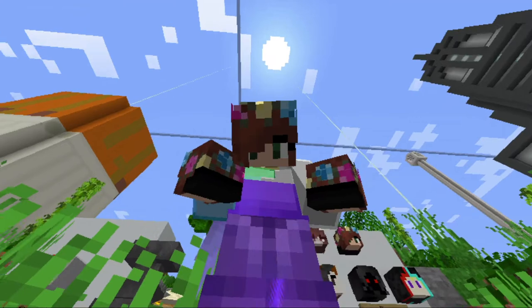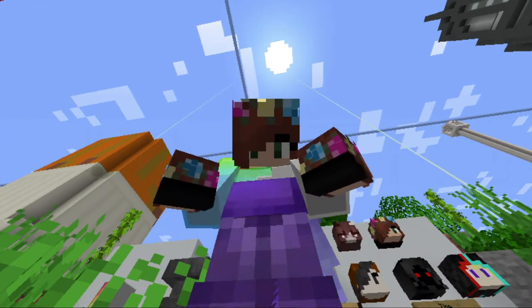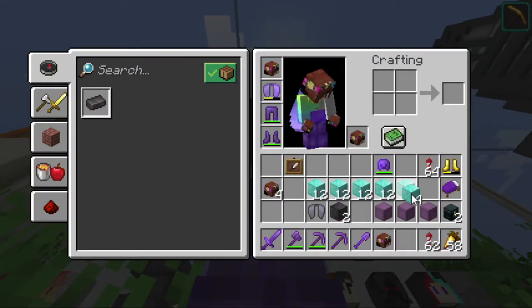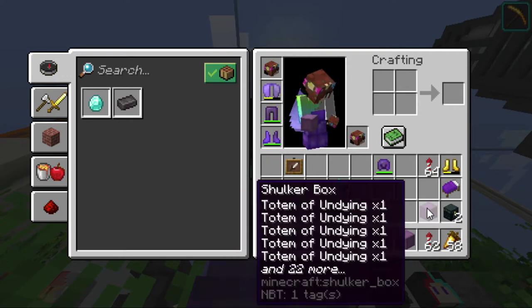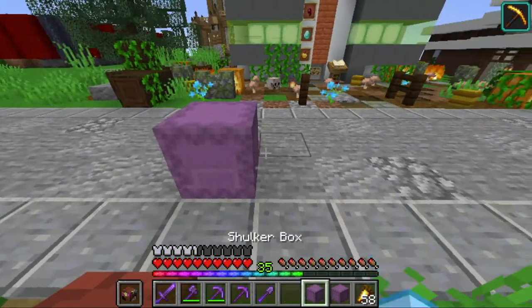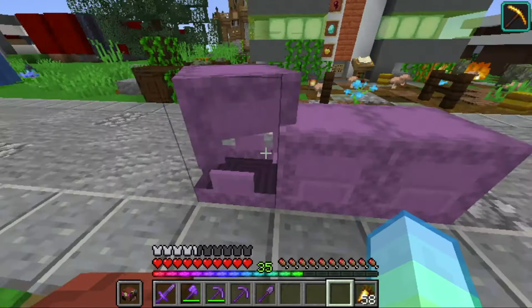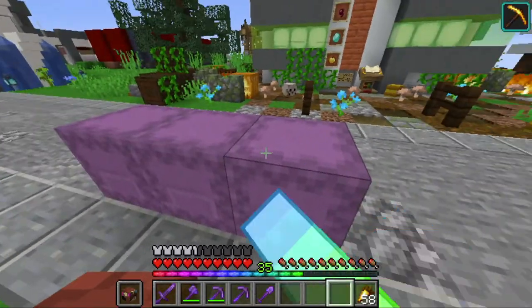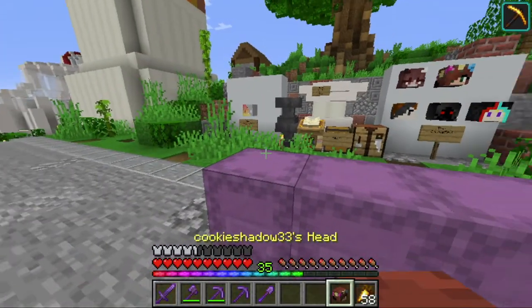I've got everything in my inventory, let's see how much we've got. We've got exactly one stack of diamond blocks — this is a lot and I'm very happy with it. Then we have three shulker boxes. We have a lot of golden carrots and some cooked pork chops, a stack of blocks of emeralds, and a shulker box full of totems of undying. This will come in handy as well.